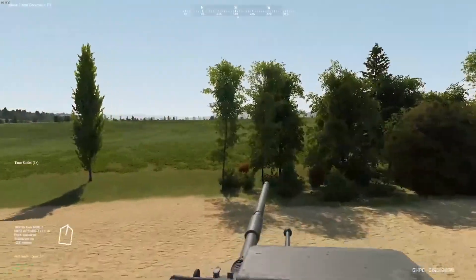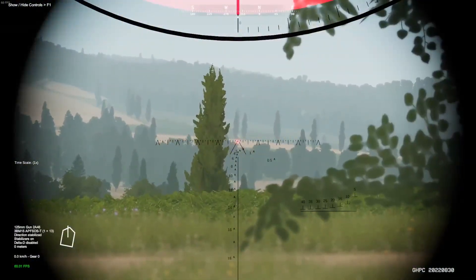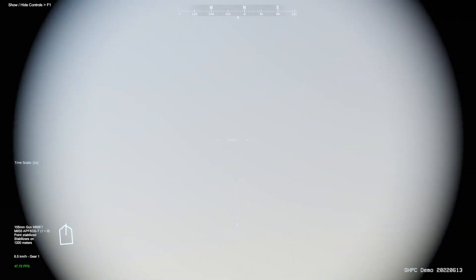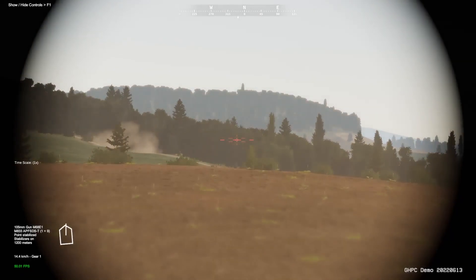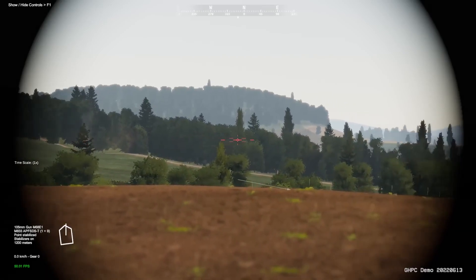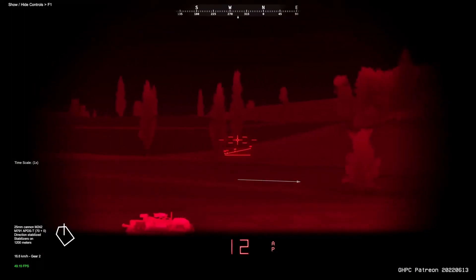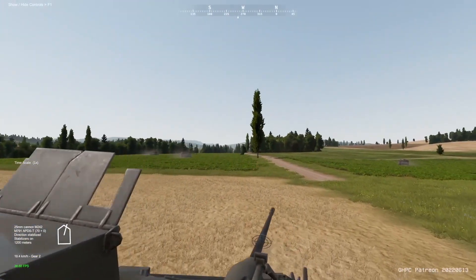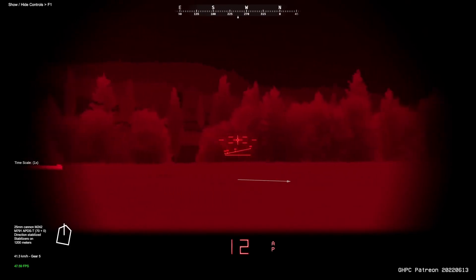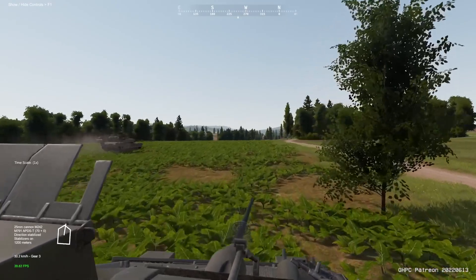Balance in the game at the current stage is not particularly well observed. American Abrams confidently dominate the T-55A and T-72M. There is a shortage of more modern tanks and ammunition — especially sub-caliber rounds — for the GDR side. The T-72M and T-72M1 are forced to use sub-caliber ammunition outdated by 1985 for their 125mm guns, which can hardly penetrate the Abrams except in the hull. The Abrams uses 105mm M833 sub-caliber ammunition, which cannot penetrate the T-72M or T-72M1 turret but easily penetrates the hull.